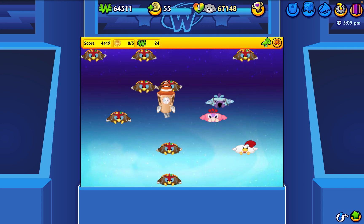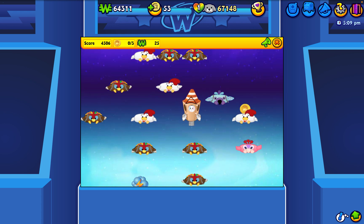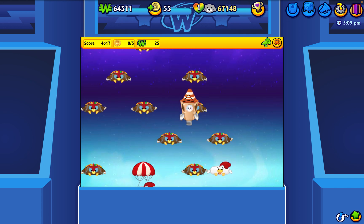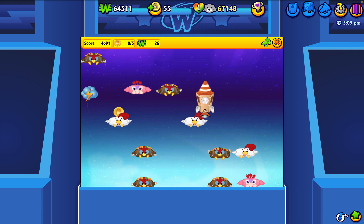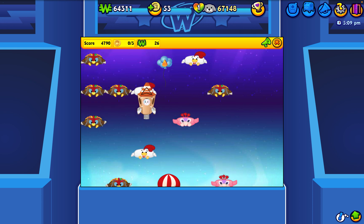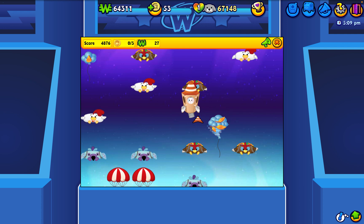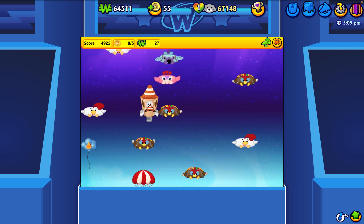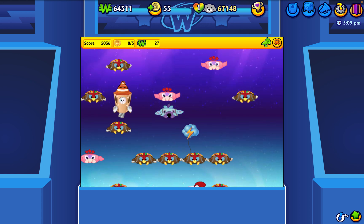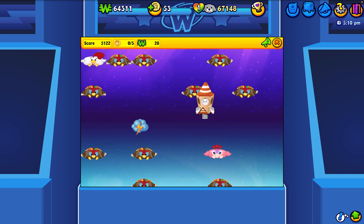We need to be really careful if we want to make it to the moon again. The balloons will hit you and then you die — not die-die, but the game is over, just like in Doodle Jump where if you miss a platform the game is over. I don't see any power-ups here — whoa, that was a close one!